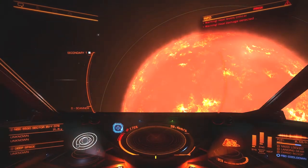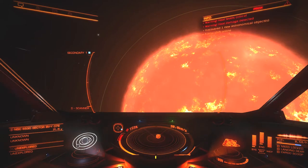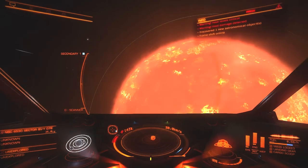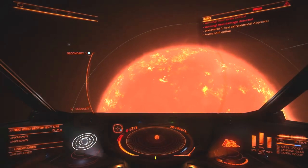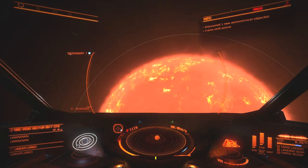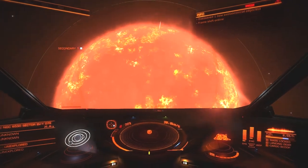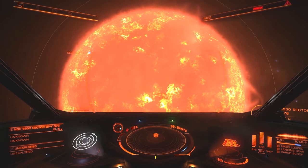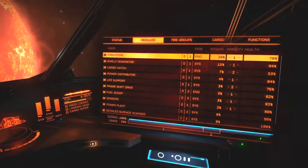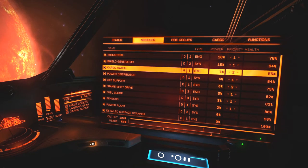I wasn't going back though, so I took a lot of damage there. I let it cool down around an M-type star. By the end, my ship integrity is down to 89% — not great. That certainly reinforces the fact that I should be going home soon after I hit Herschel 36. I want to go home anyway to grab that Advanced Scanner.